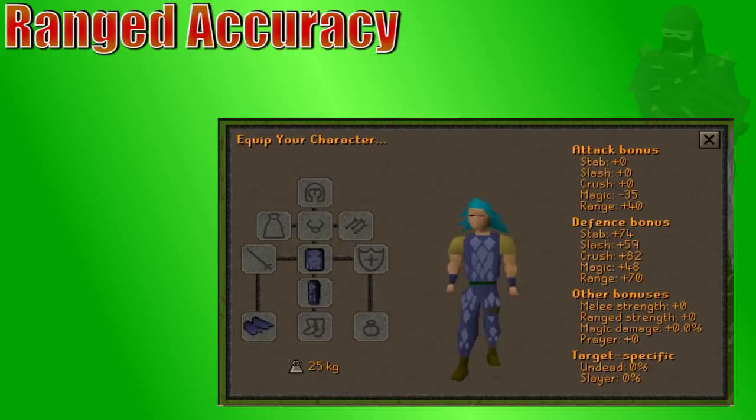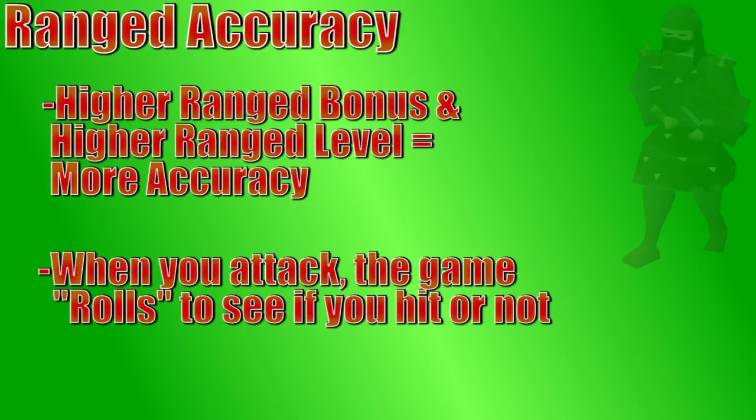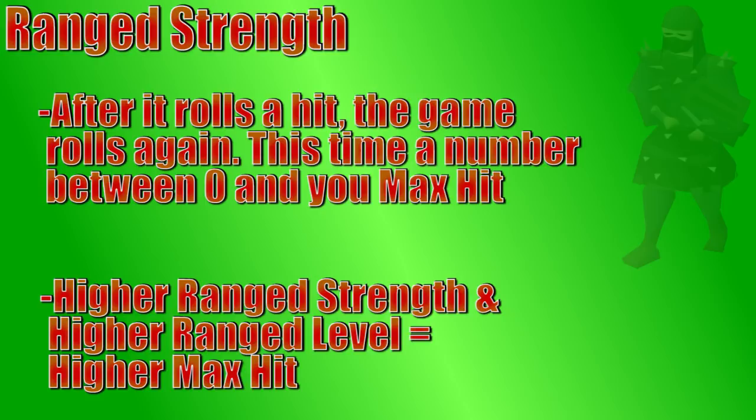When you attack an opponent with ranged, the game is going to first decide if you did some damage using a random number generator, or RNG. Obviously, with higher accuracy, you're more likely to roll a hit, but there's still some RNG involved. So if you have extremely high range accuracy, you can still see a couple of zeros in a row — sometimes you just get unlucky. Once the game decides that you did hit the monster, it then rolls from the number zero to your max hit and does that much damage. So you could still hit the monster and then not hit by rolling a zero. It's kind of weird.